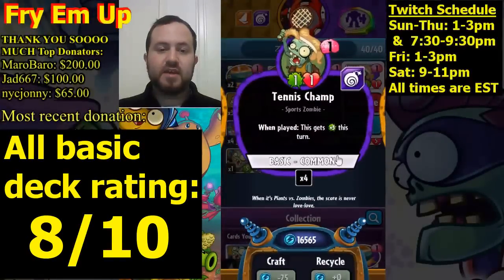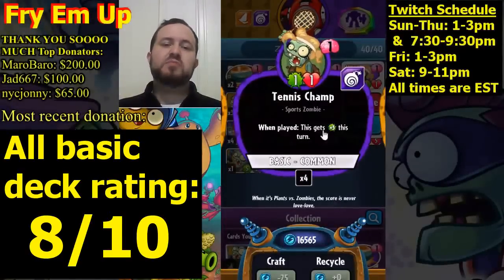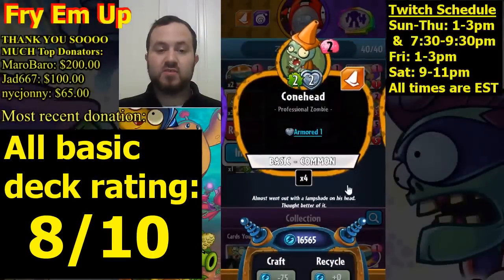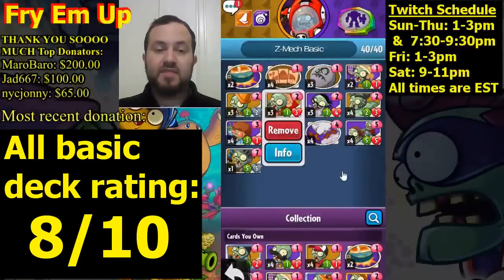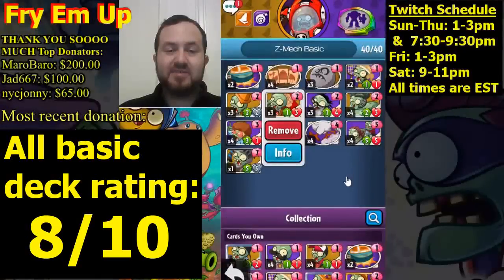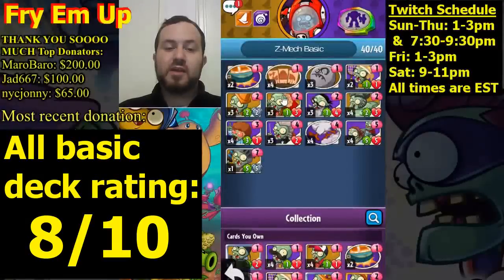Use Tennis Champ against a plant with four health to get the most value since it has four attack the first turn it's played. In the two slot we have some powerful options: three copies of Conehead — two attack, two health, and armor which reduces all incoming attack, basically making it a two-three. Three copies of Flag Zombie — makes all zombies cost one less when played. You can use Flag Zombie to get your late game out earlier, or to put tons of creatures on the board, which works well with Camel Crossing.